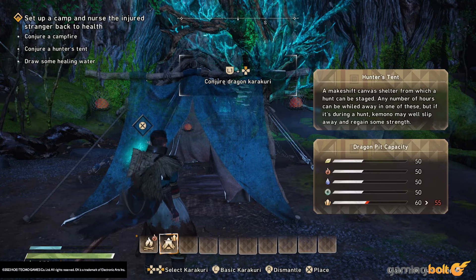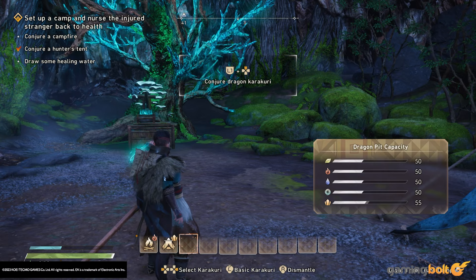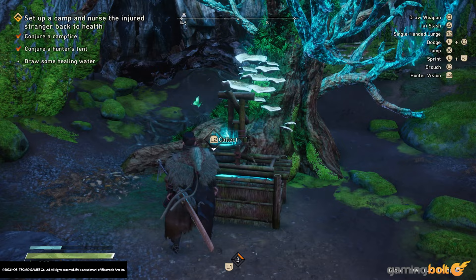Dragon Karakuri are more permanent structures, like camps, tents, forges, and hunting towers. These allow you to build bases wherever you might like, and are a great way of customizing any hunting zone to your liking. These can range from regular base building to even setting up a network of zip lines, called flying vines in Wild Hearts, to help you zip through the map faster.